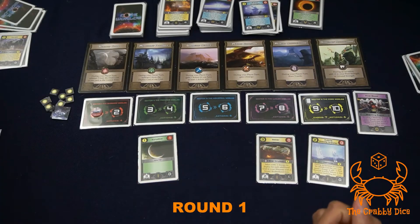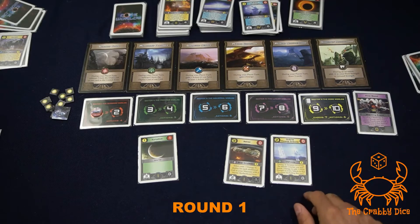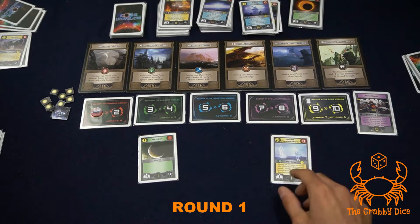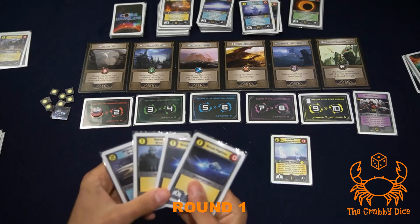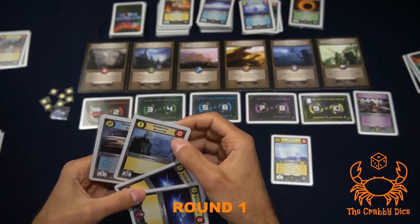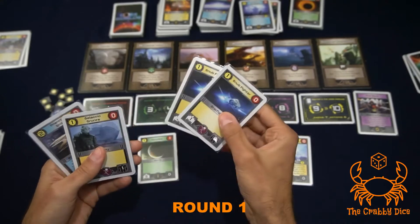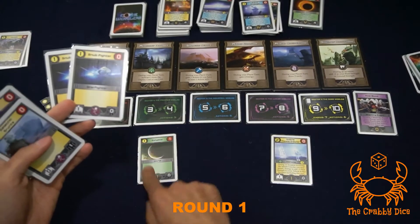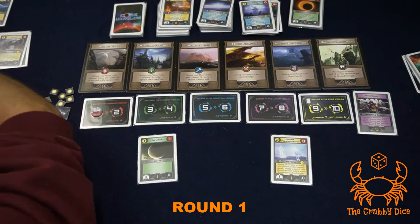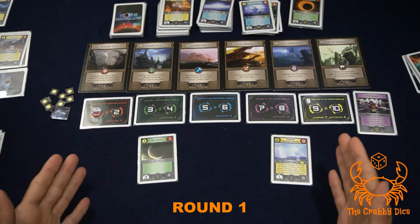Player two pays one action and one energy to draft the star cruiser. Player three has plenty of cards and two actions left with three energy - he wants to deploy his phantom ship, but that can only be deployed during an invasion. So he'll deploy both his snub fighters instead, and next turn he'll go for the planet needing three strength since he'll already have two on the board. Going around the table everyone's at zero actions, so we all pass - that was the round.